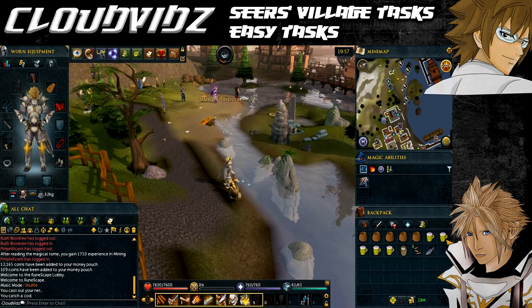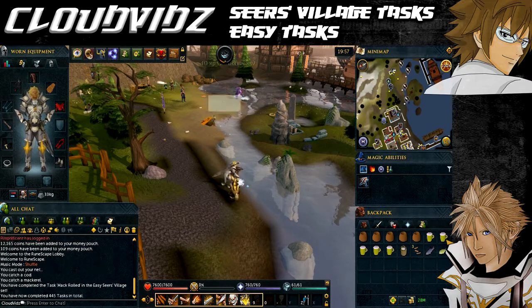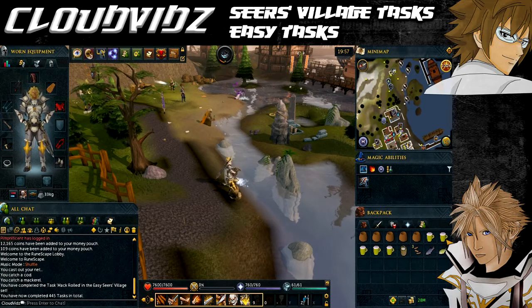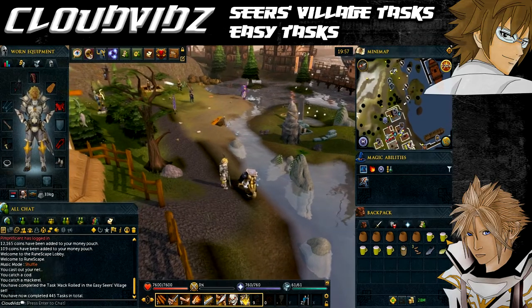Select the net spot, making sure it's the correct one as there's a small net spot and a big net spot. You'll catch quite a few varieties of things including caskets and such. When you eventually catch a Mackerel the task will be complete.